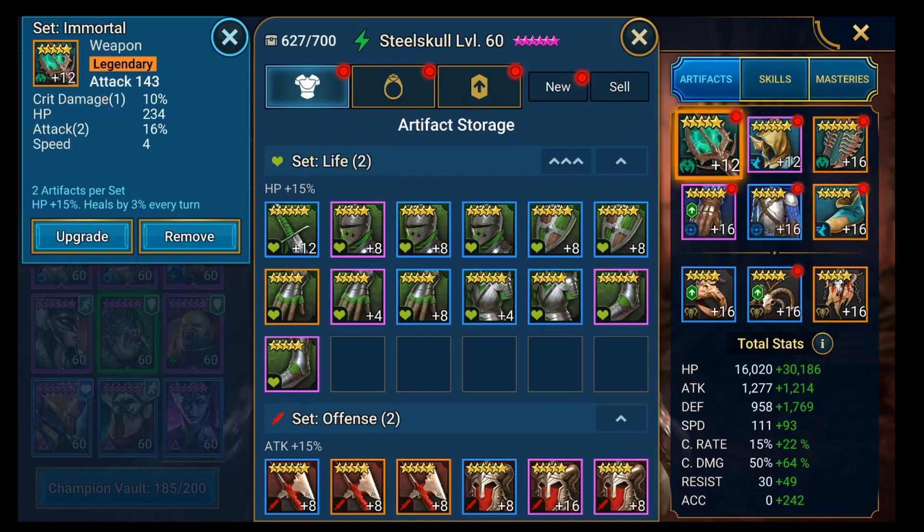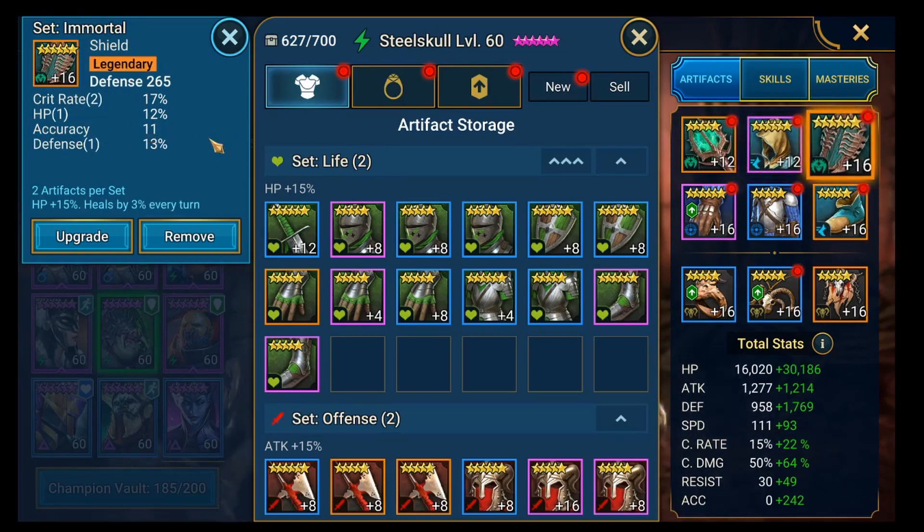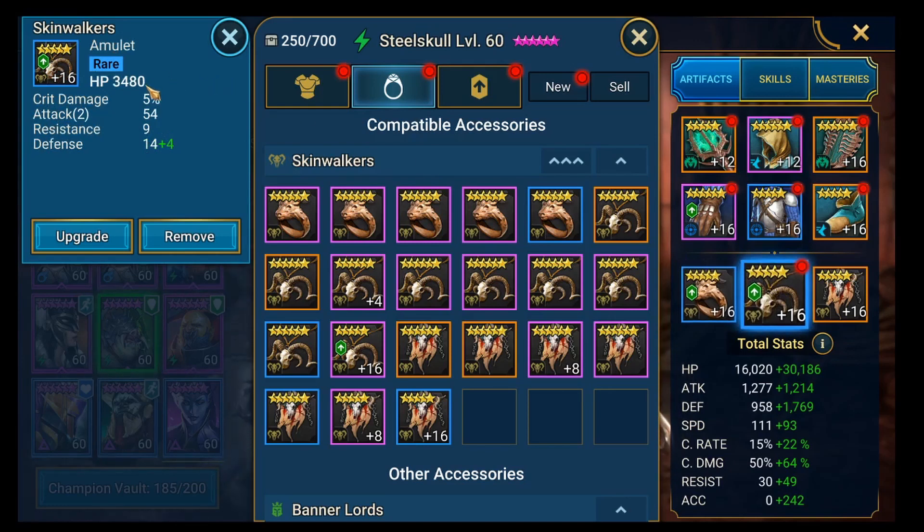Build up the gear so you have maximum speed and maximum accuracy and defense built into the stats. On the ring I'd go defense main stat and try to get HP and defense substats. On the amulet I'd go HP or defense and try to get a roll on accuracy. I don't really need it on my current build since I've already got a lot of accuracy.